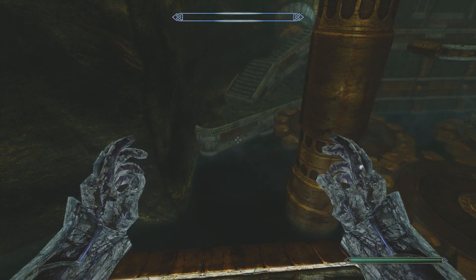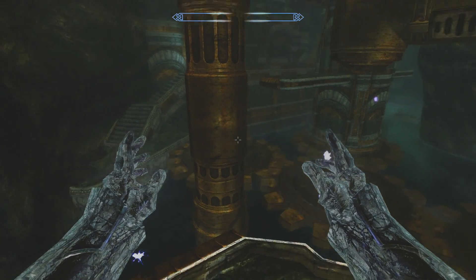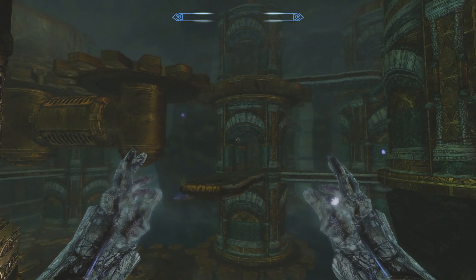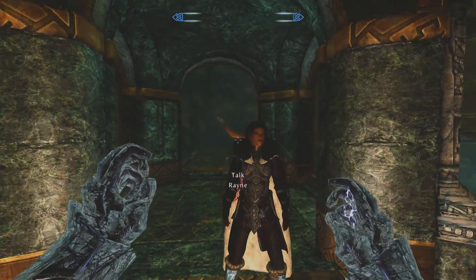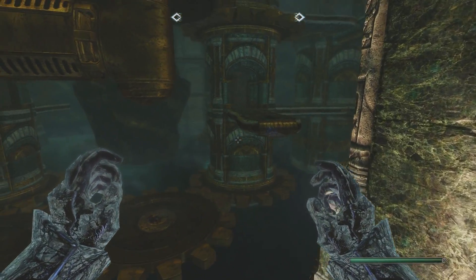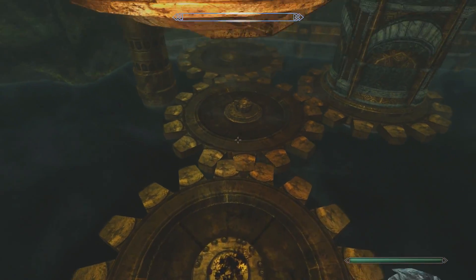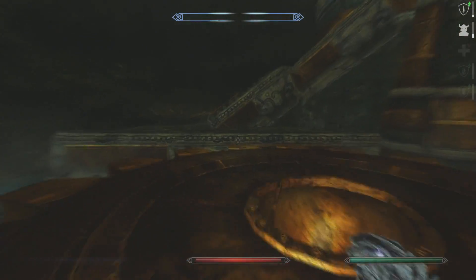Nice. How do we get over there from here? How do I get over there from here? Yeah, now I'm really confused because I fell. We're going to try right there. Okay, that worked. And then I'm going to go down here and ignore him so he doesn't kill me. I don't see him, so let's move along.